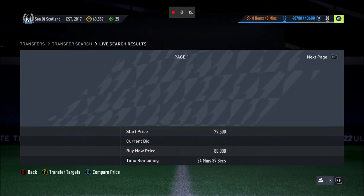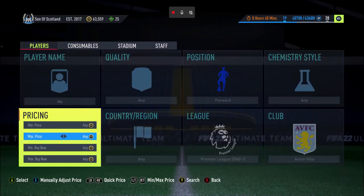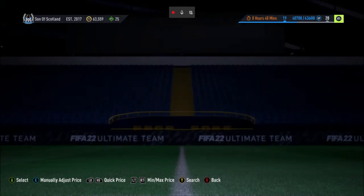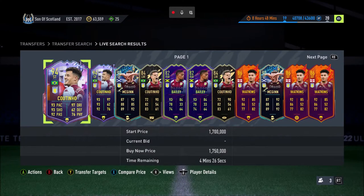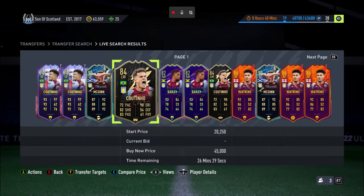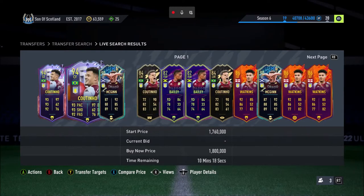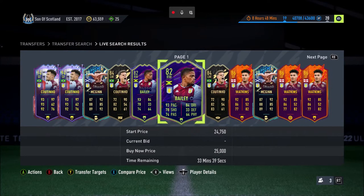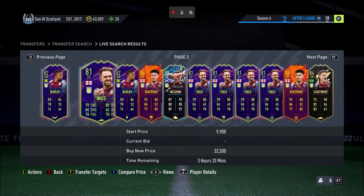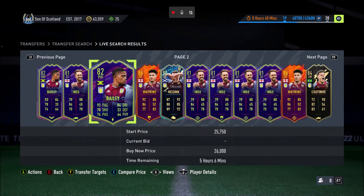Someone's got a John McGinn centre forward card - that is interesting. We'll go to the minimum buy now and pump it up to 15 and a half k. There's Coutinho - holy shit, 1.7 million. We're going to have to stick to the bargain basement Coutinho. There is a special Bailey card but I'm pretty sure Bailey's 82 rated anyway. We've got Watkins who we could take - this card looks really good. 86 overall, 86 shooting, 85 dribbling, 82 physical, 92 pace. Plus he's got a hunter. That's a tempting card.